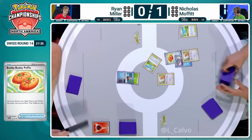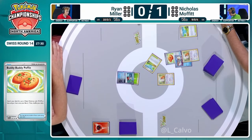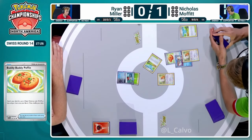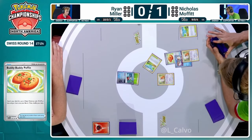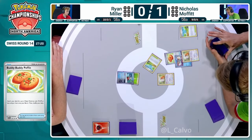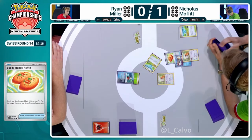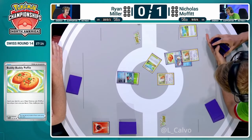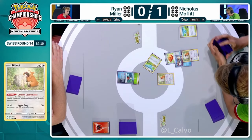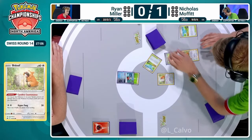Nicolas is going to hold off from searching that one out and is just going to go for another 60-hit pointer — the Carefree Countenance ability on Bidoof protecting it from bench damage. With Dragapult dropping six damage counters, dropping a 60 HP Bidoof later in the game would be terrifying. So save the 70 HP Bidoof that can survive the Dragapult damage for when you absolutely need it. So this is going to be a pretty decent turn.